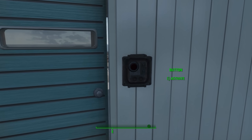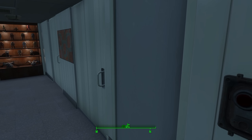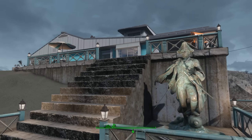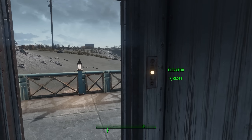You have a washer dryer room, a bathroom, a kitchen, etc. That's not what really interests me so much in Fallout 4, though — definitely nice to have. If you go around the outside to the side of the house, you can go in an elevator to the basement. This is where this mod starts to get very cool.